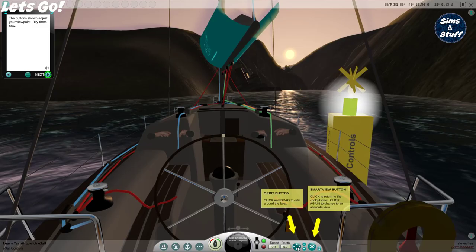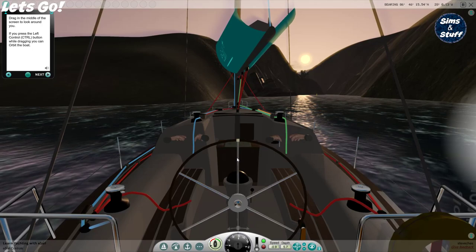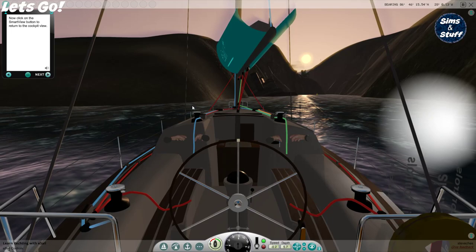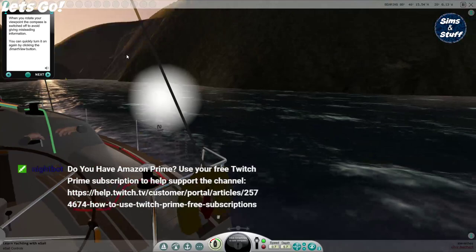Click and drag to orbit around the boat — that's what the left mouse button does. And there are various views. When you rotate your view front, the compass is switched off to avoid giving misleading information. You can quickly turn it on again by clicking the screen.